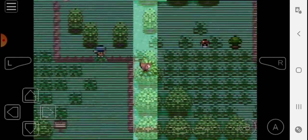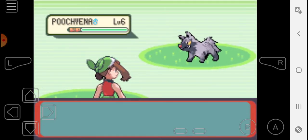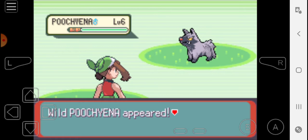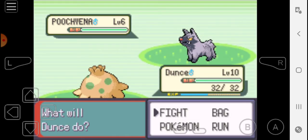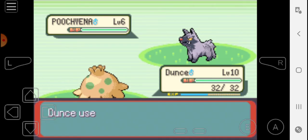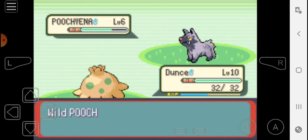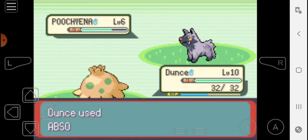So we have a couple trainer battles and a couple wild encounters to get to, and then we can go inside the little cave, which I'm pretty sure the only Pokemon that can spawn inside of that cave are Whismurs. But I'm just going to go for the Absorb, because Dunce needs some strength. Going to gain his attack — hopefully he doesn't get a lucky crit — but I'm just going to keep absorbing.